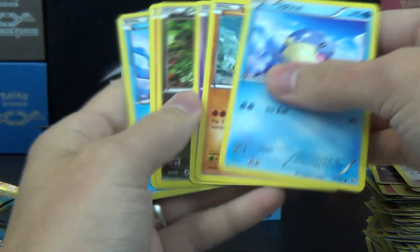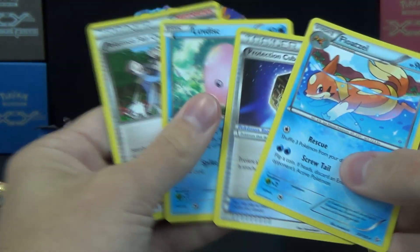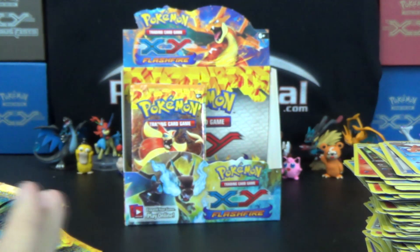Something should be in this pack — we got a Seel Reverse, two Seel one pack, and a Floatzel. Well then. So we're down to four packs and we're only at eight hollows.